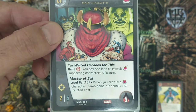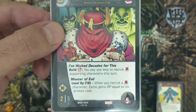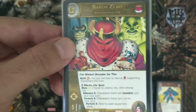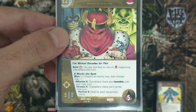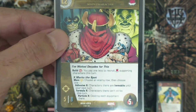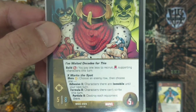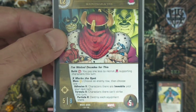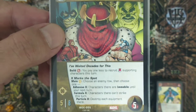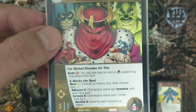To level up, Baron Zemo needs 10 XP. When you recruit a Masters of Evil character, Zemo gains XP equal to its rated cost. Once he gains those 10 XP he levels up and becomes a five attack, eight defense character — still with range and five health. Besides his first superpower, he now gains a second superpower, one of my favorites in Marvel Comics: X Marks the Spot.